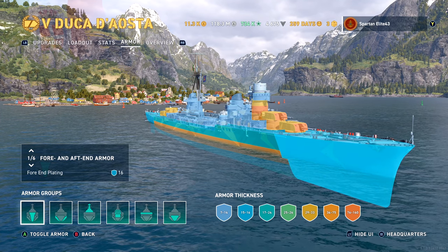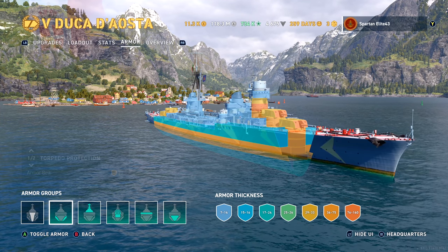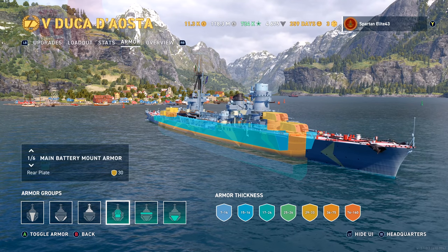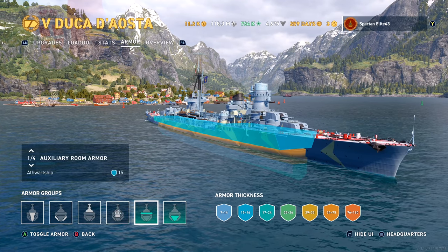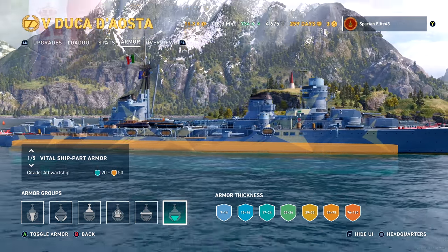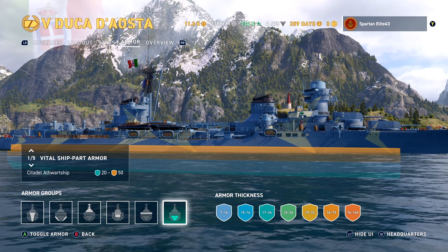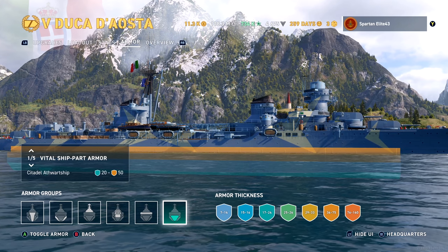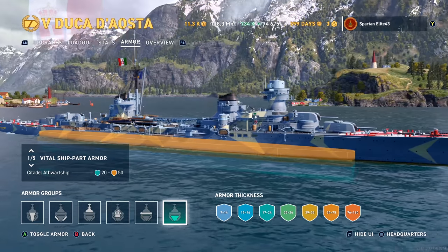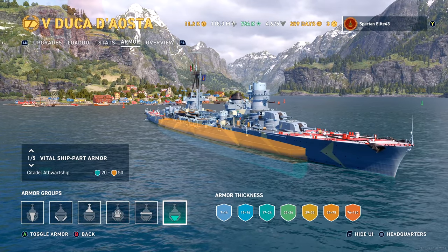The front-end plating is 16 millimeters — not too bad, but not great. It'll maybe protect you against cruisers, that's about it. Looking at the citadel, it runs from the front-most gun to the rear-most gun at the waterline, and it is a raised citadel. If you go broadside and get caught, there is a very good possibility you're going back to port. If you do go broadside, you better make sure they're broadside so you can delete them before they delete you.